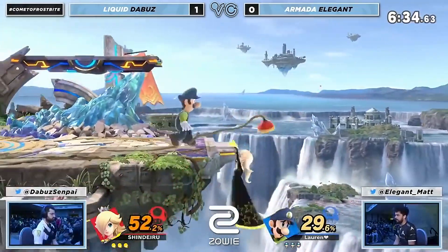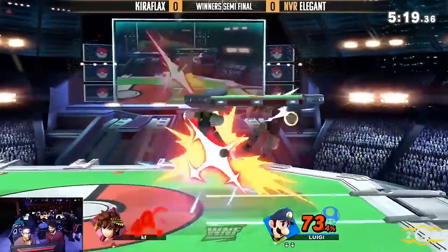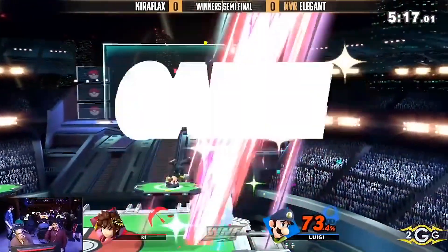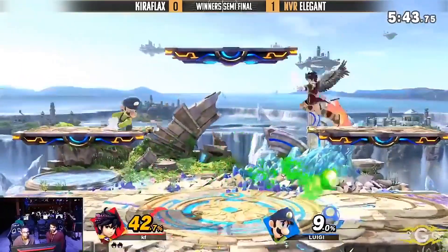Getting jabbed up. Elegant doing a great job this game, looking really clean! I really like these arrows coming out to just say, let's see if you can try to get out. That's a zero to death. I thought he took away with the double jump, but then he saw him double jump right there, so he just used a neutral arrow to seal the deal.